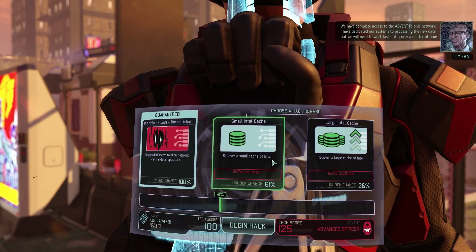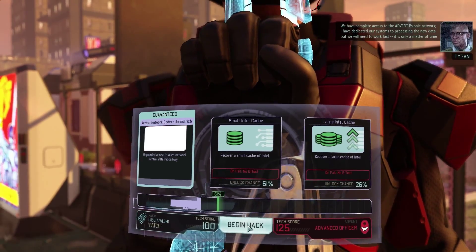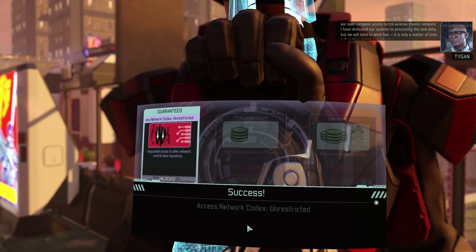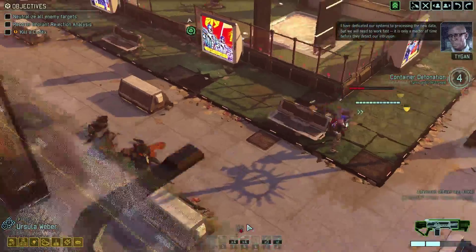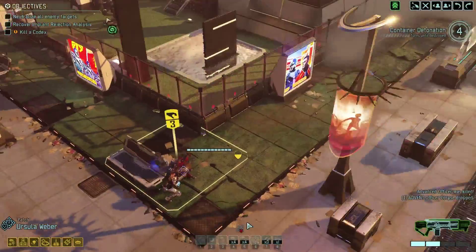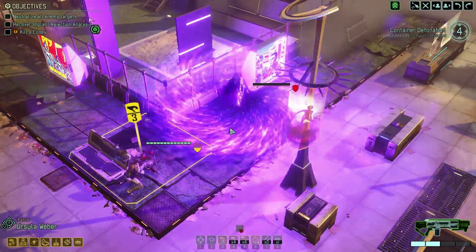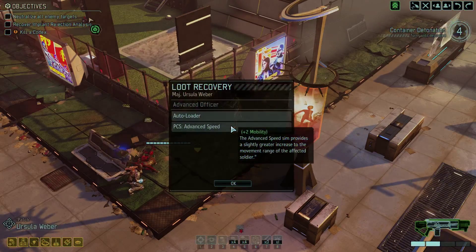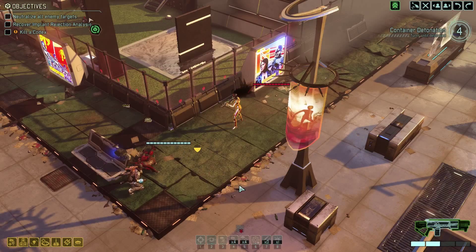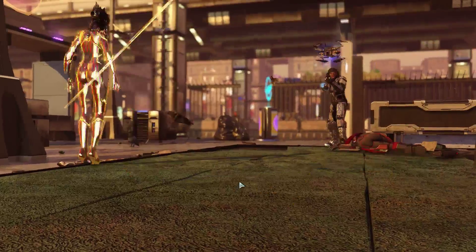We have complete access — crappy hacking skill and bad RNG. But we will need to work fast; it is only a matter of time before they detect our intrusion. He said we need to act fast, but the hack took less time than him talking about the hack. When you hack, you have to fight a Codex — that's a new bad guy. They're a pain. Every time you do damage to them, they split in two, and then you've got to deal with two of them. They've also got some pretty powerful psionic abilities.